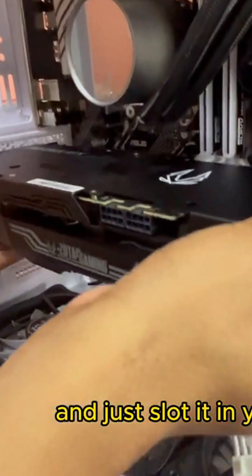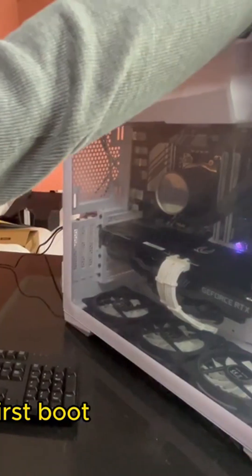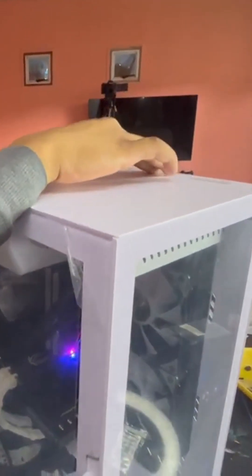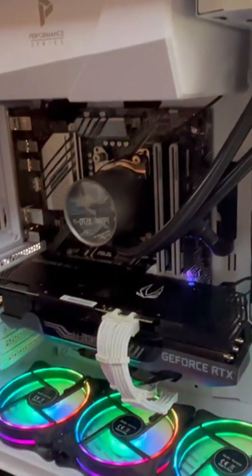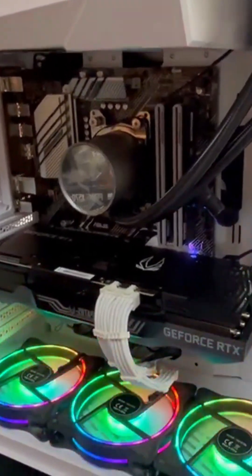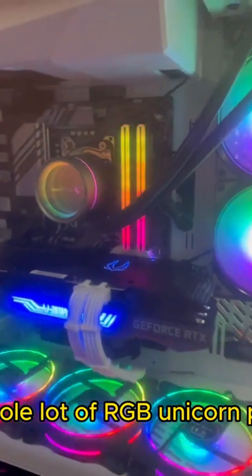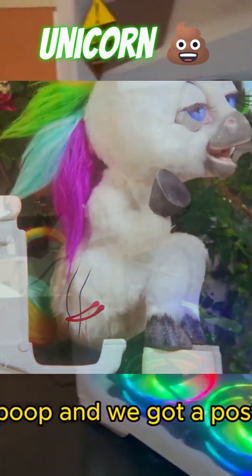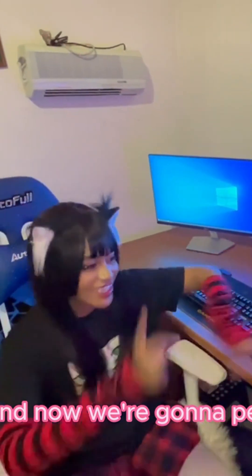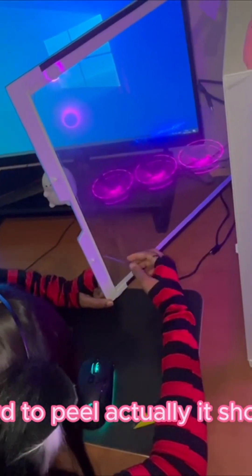Just slotted into your system — that's what she said. First boot! A lot of RGB unicorn food. Unicorn food. And now we get to peel, which is a nice spot. This is very hard to peel actually — this shouldn't be. Wait, I think I got it.